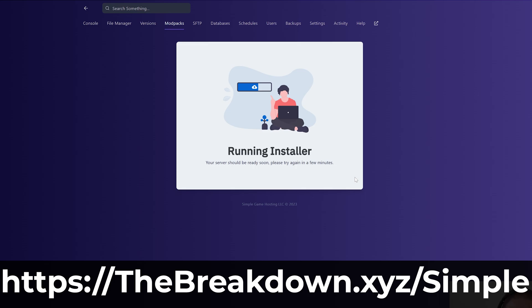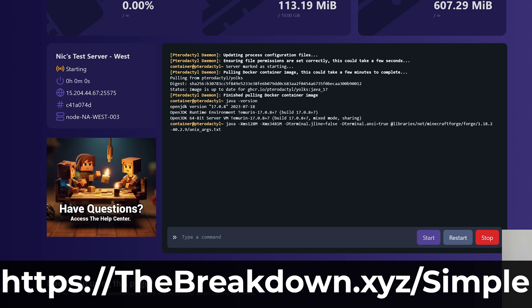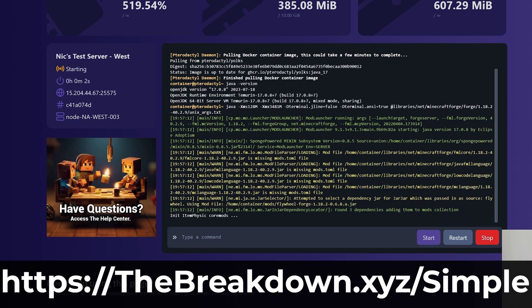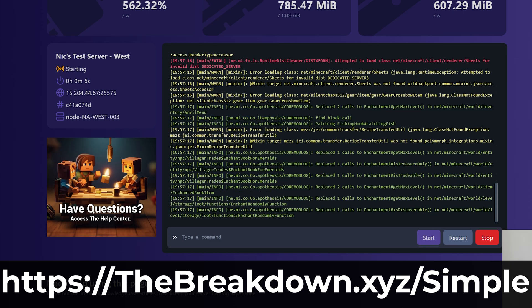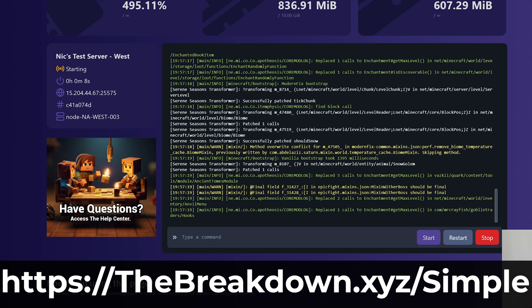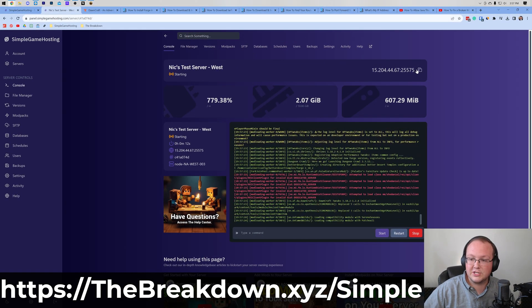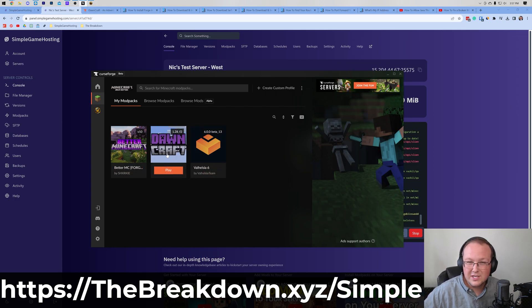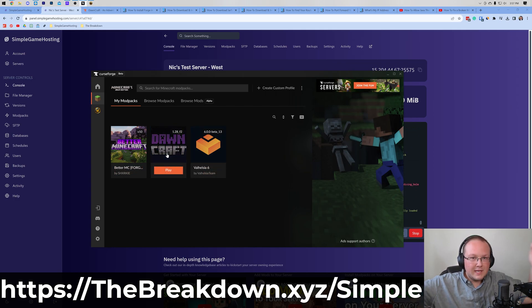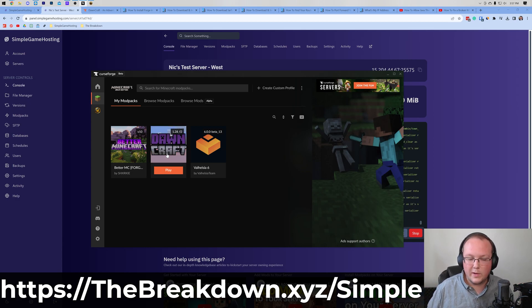Once this is finished, all you've got to do is click on Console and then click Start. Your server may already be started, but you want to make sure. The first time it starts up it's going to take a few minutes; after that it'll start up in about 60 seconds or so. Modded Minecraft takes forever for everything, unfortunately. From there, copy the IP in the top right by clicking on it, then open up DawnCraft locally. You will need to install DawnCraft using CurseForge — we have a complete guide on how to do this in the description. Everyone who joins your server will have to do this as well; it's a limitation of modded Minecraft.